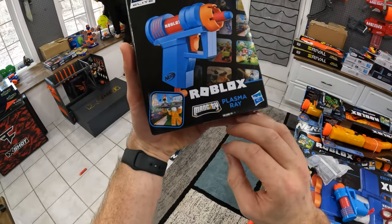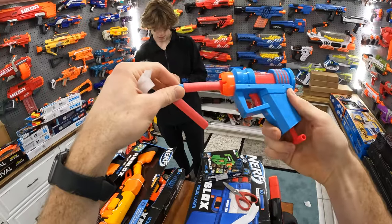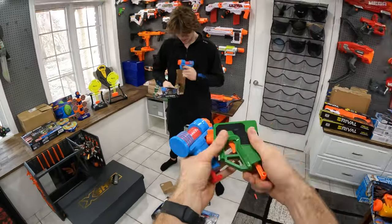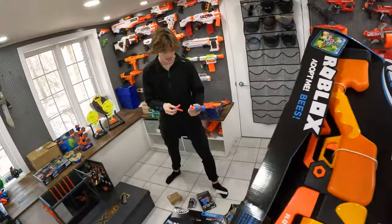So this is the Plasma Ray — it's kind of like a Jolt reskin. It comes with two elite darts. There's no storage for these darts next to the blaster. Super simple, but they're weird — like shaped weird and the plastic feels weird. They're like square.